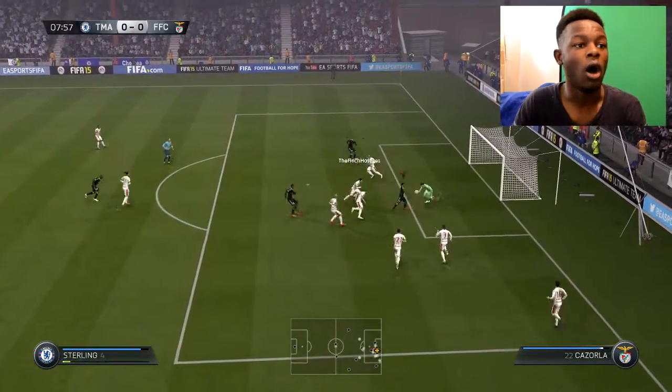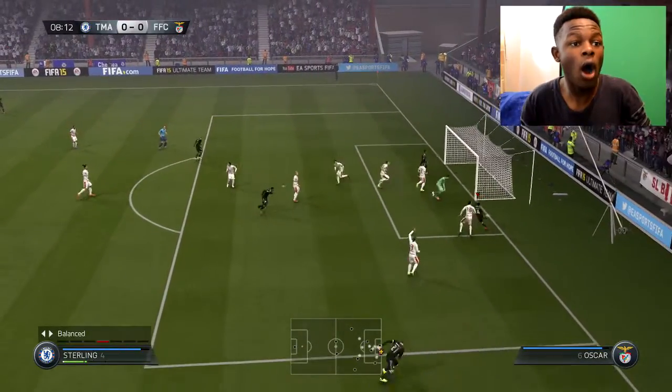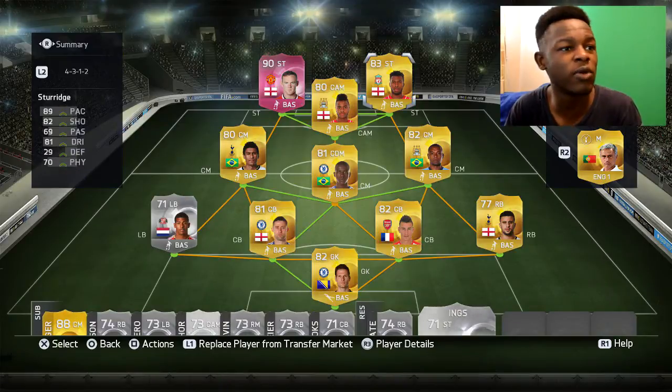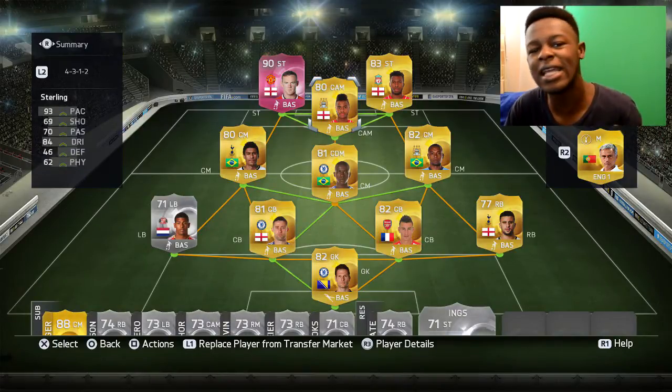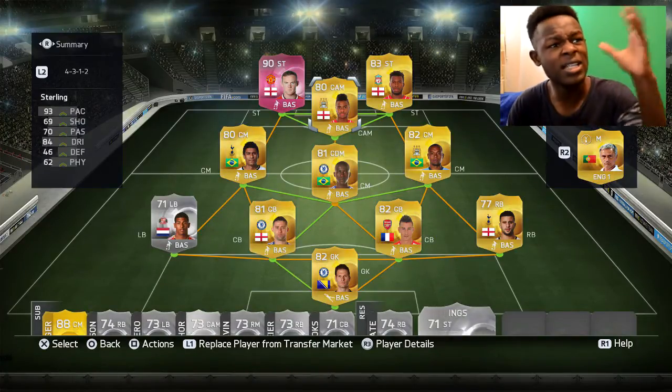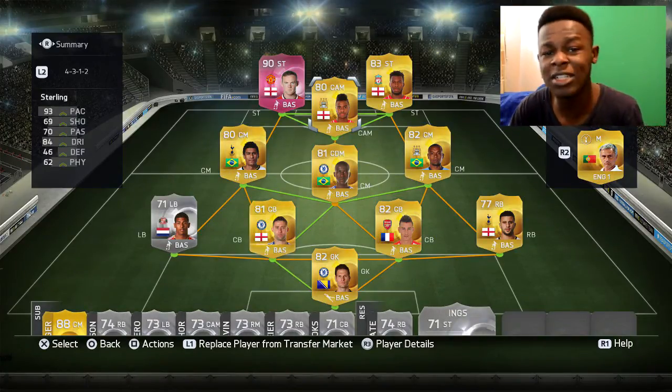Hey guys, it's Mike signing in, and today I'm gonna be bringing you my trio of doom — all new BPL sweat squad. You'll see why I call it the trio of doom; it's a pretty OP team with some pretty good players in their special cards. On top we have the three: Rooney, Sturridge, and Sterling — hence the name the trio of doom. These are three English players that are just OP together.